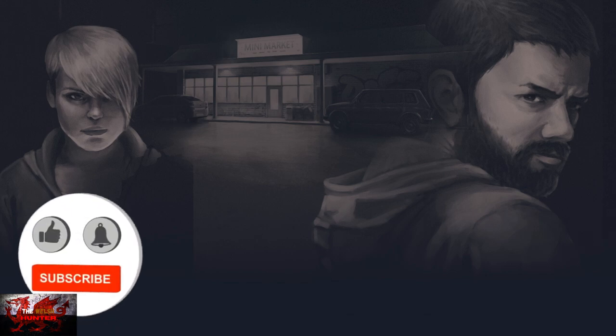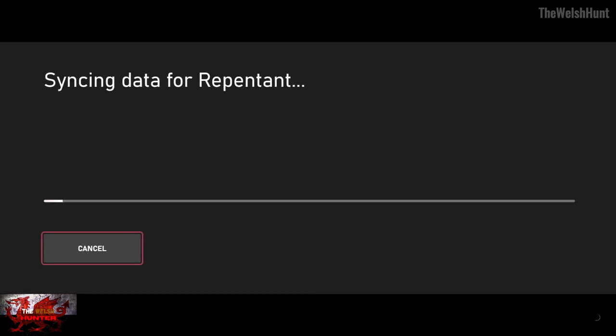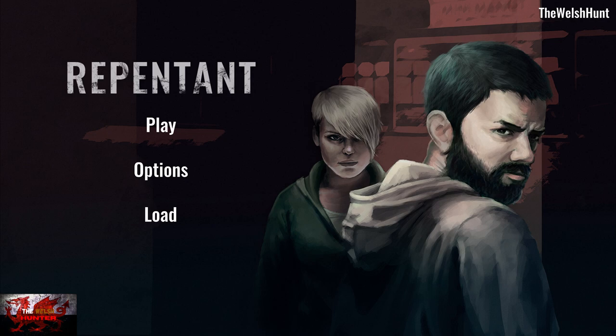Hello there guys and gals, The Welsh Hunter here back with yet another 100% achievement and trophy guide, and this time we are getting it all in Repentant. This was developed by Innate Studio, published by Restless Corp, and it's available to you for just $8.39/$9.99. We play as Oliver, a man with intense alcoholism problems after doing nasty things to his ex-wife, but begins to feel remorse and believes he can atone for his sins. The art style and Oliver himself may seem familiar because this is a partial sequel to Innate Studio's other game Little Kite.